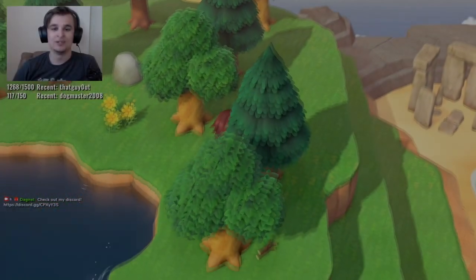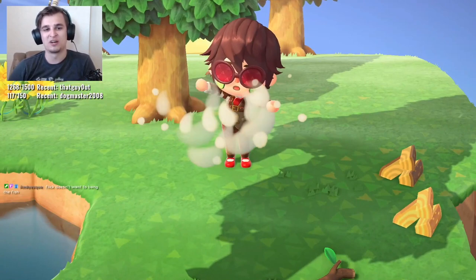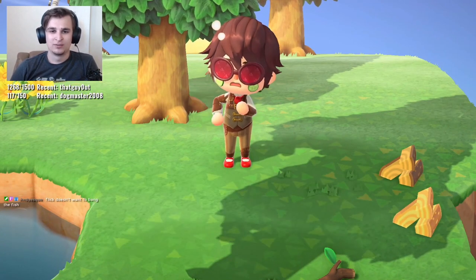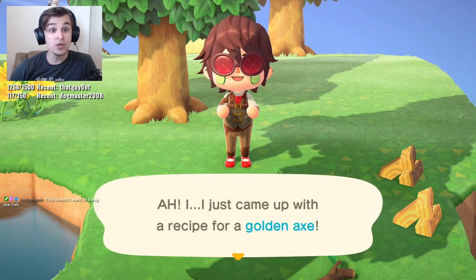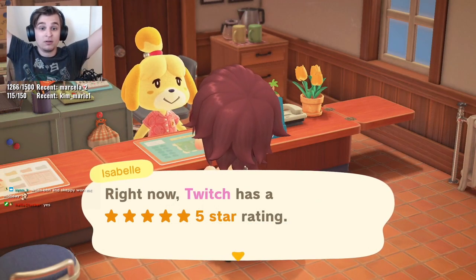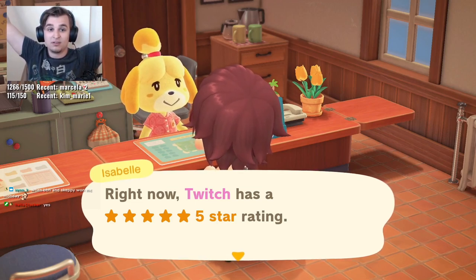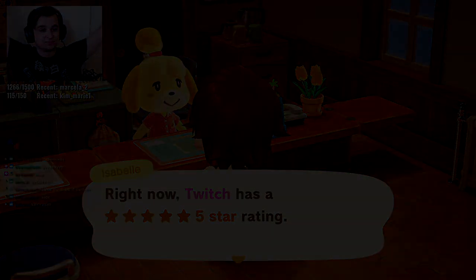Tools breaking in Animal Crossing is already a feature that's come with mixed reception. So why is it that the golden tools we've worked so hard for still break? Granted, they have a lot more durability than regular tools, but in my opinion, we work really hard for these golden tools only to still be met with the same fate — they break after a certain amount of uses. It sort of takes away from the achievement of working so hard to get them, if you ask me.